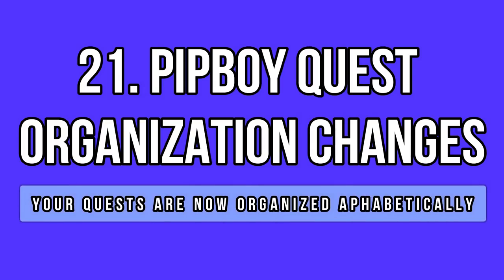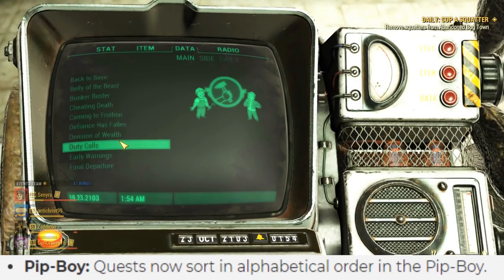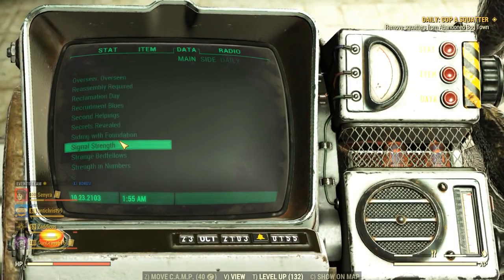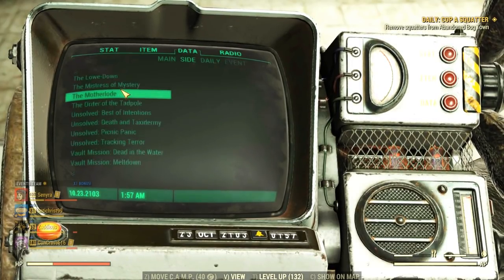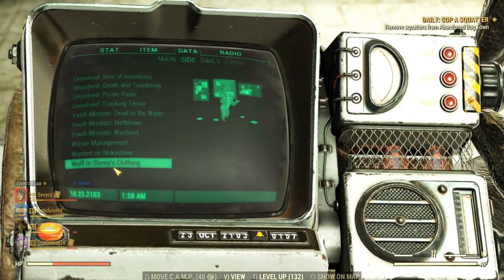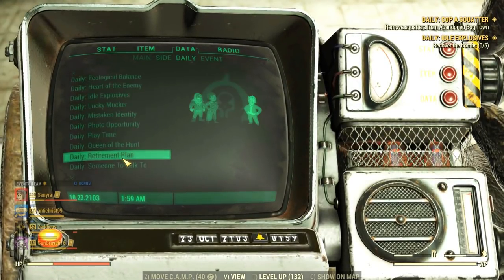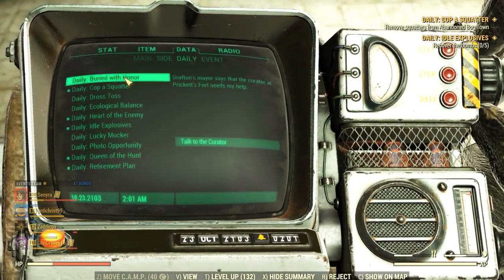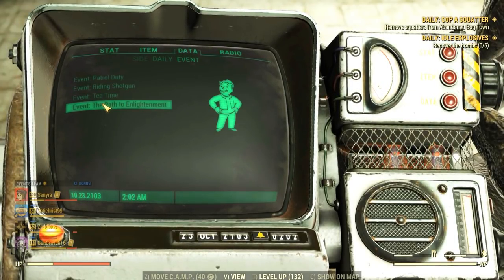This change is one of those things that makes you wonder — why wasn't this live since the release date? Ordering quests alphabetically is like the normal standard in the world. I wonder what order we even had before — random order? Dev's preference order? I remember it being a mess, that's for sure. But hey, I'm glad it is like this now. Better late than never.